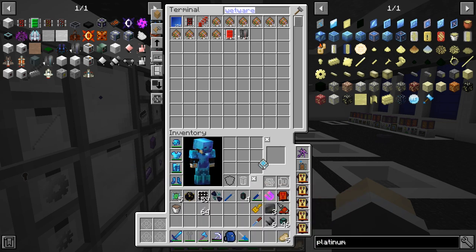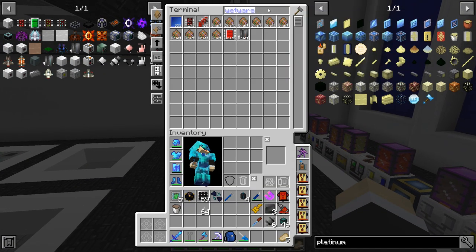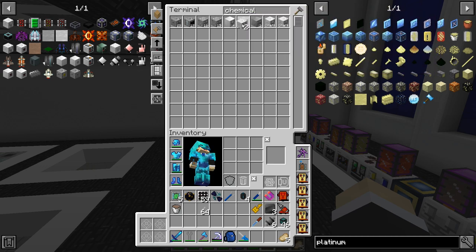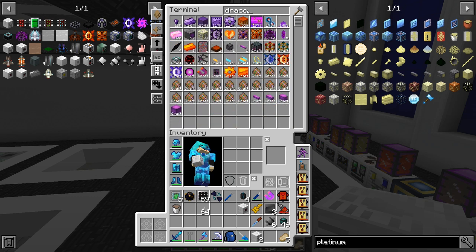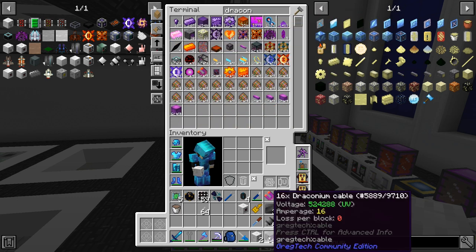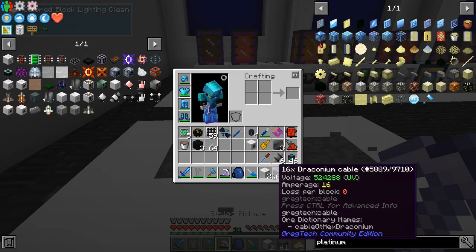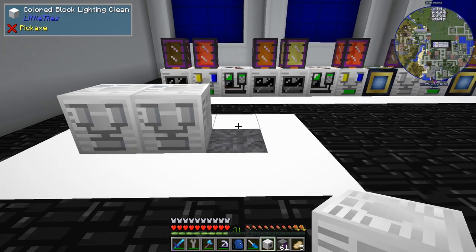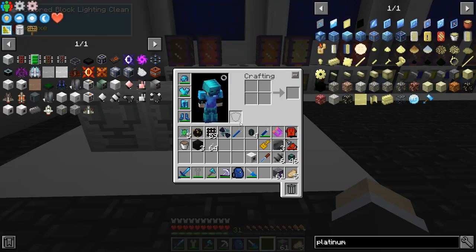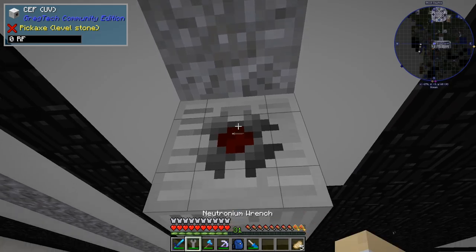Let's put these away and turn them to normal. We already got the two UV chemical reactors done. We're going to need draconium cables. There we go - boom, boom, and done. We'll be able to do this and that.